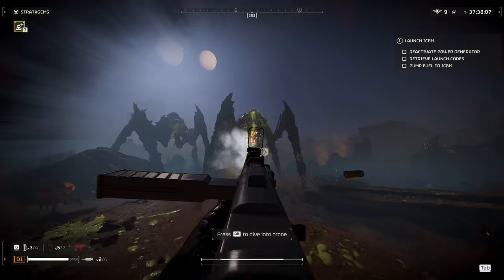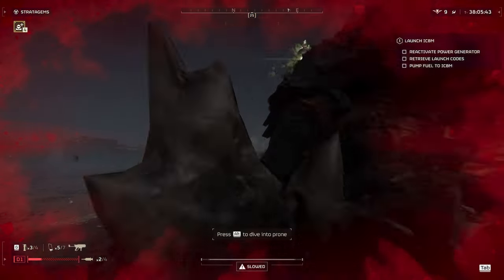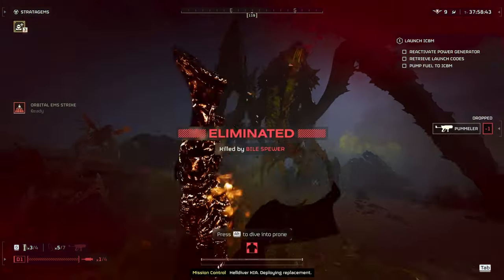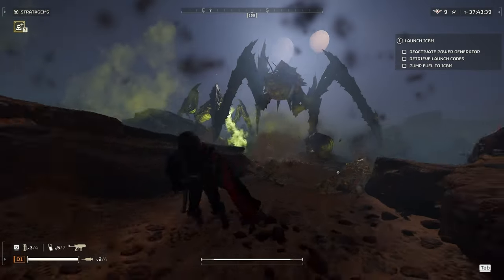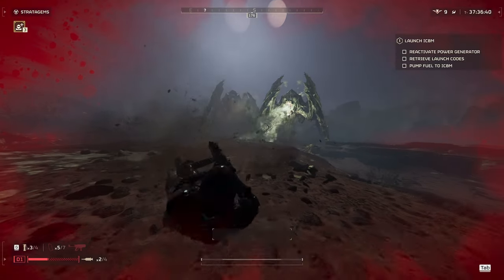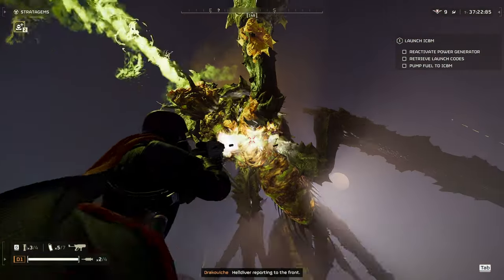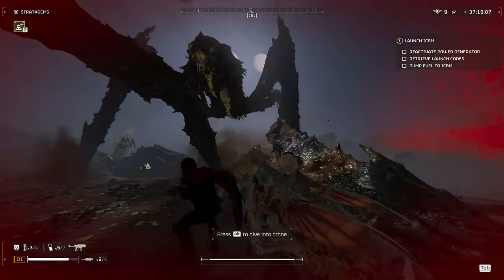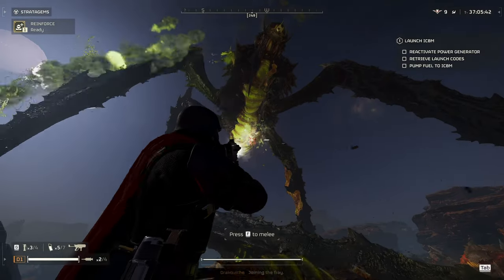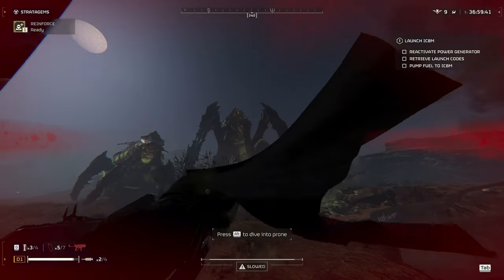Basically what I did was fire at the first Bile Titan to see if I could kill it using just weak points, which didn't seem possible. After dying, I came down in the hellpod on top of the Bile Titan, which killed it. I then realized the other one I hadn't hit yet — I came down in the hellpod and just shot it a couple of times to finish it off. I haven't tested this with hellbombs and stratagems, but it's probably similar. As you can see, I finished it off with a couple of shots after the hellpod drop — and this was a fully HP Bile Titan. One clip after the hellpod impact finished it off.